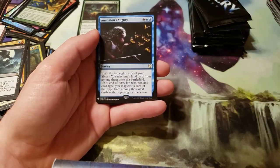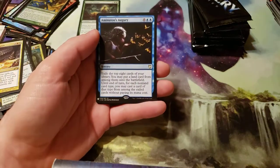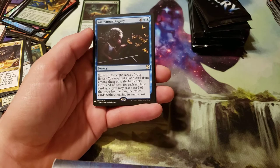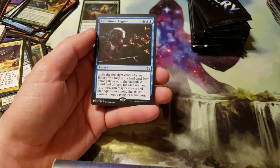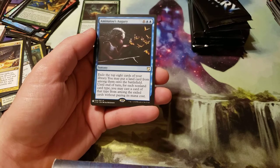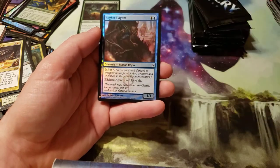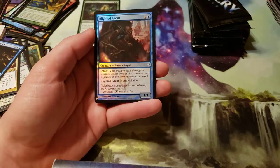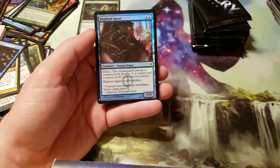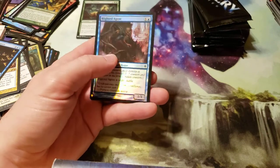And then we got Amonatu's Augury. Costs 8 — six generic, two blue. Exile the top 8 cards of your library. You may put a land card from among them onto the battlefield. Until end of turn, for each non-land card type, you may cast a card of that type from among the exiled cards without paying its mana cost. And we got a Foil Blighted Agent — an unblockable Infect creature. How nice.